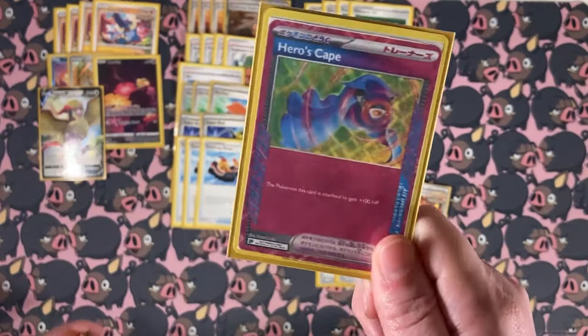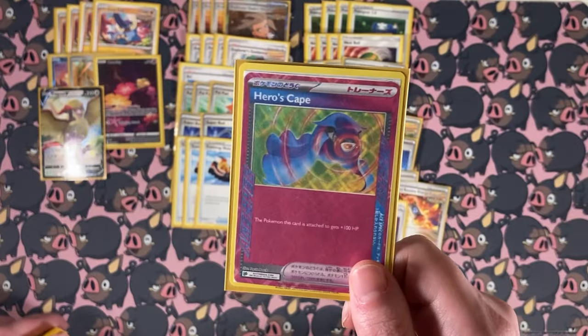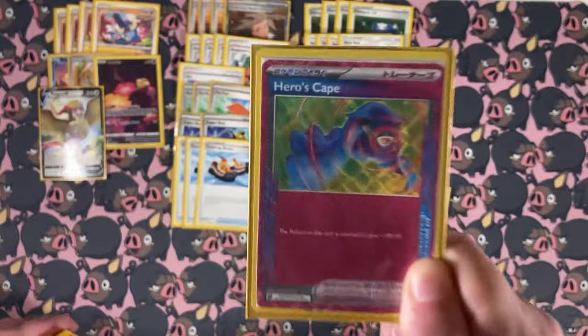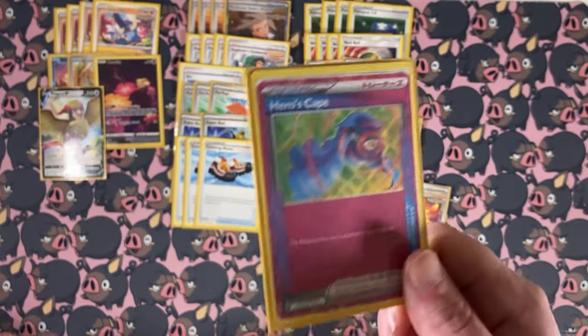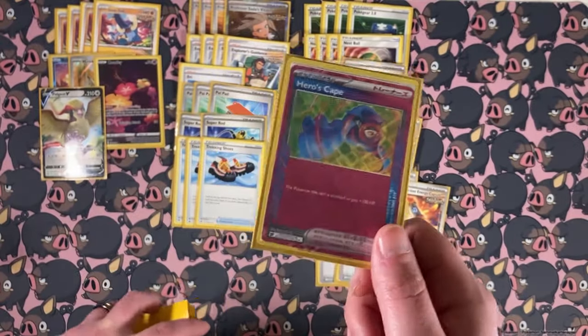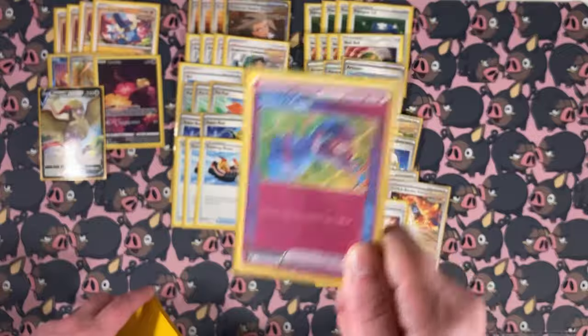Our last tool card is Hero's Cave. What is better than a 200 HP Great Tusk? A 240 HP Great Tusk — 40 more HP. Super awesome, love this card; it's super good in this deck. There are arguments to play different stadiums like Prime Catcher, but honestly I think this works perfectly.